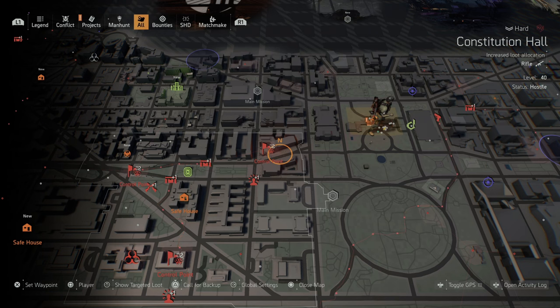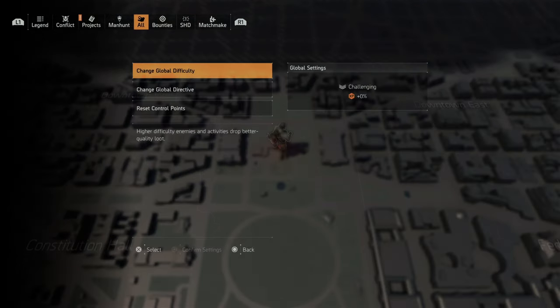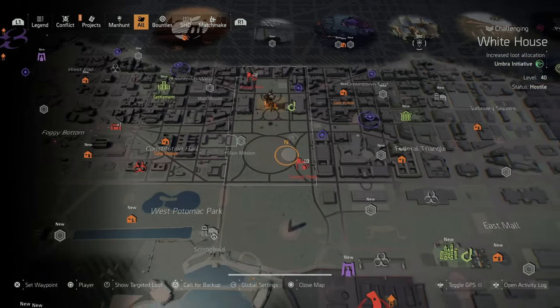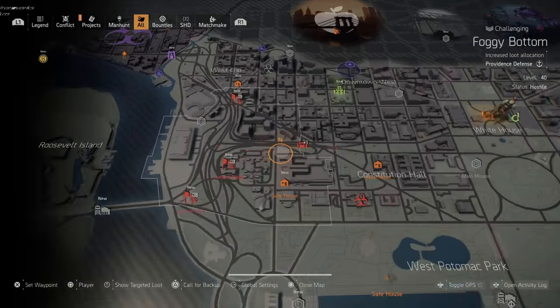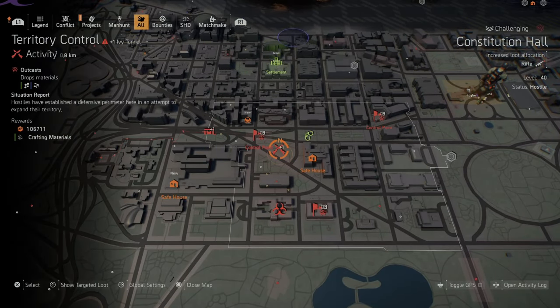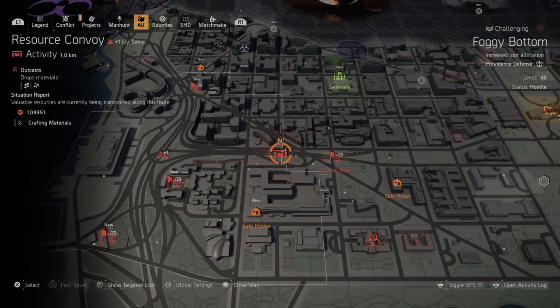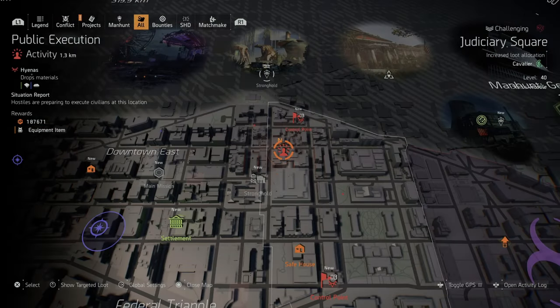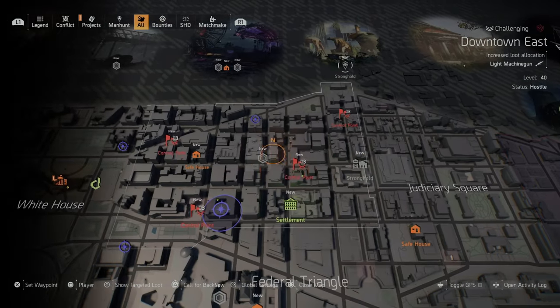Now let's go to challenging. With global settings on challenging, control points give 206,000 XP. Territory control is 106,000, resource convoys are 104,000, and public execution is 187,000. You can see even without any directives, the XP is increasing significantly.